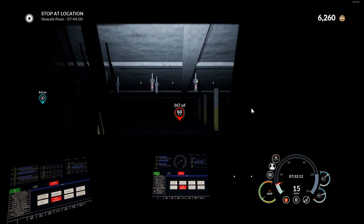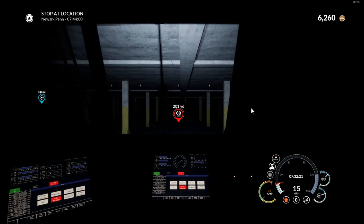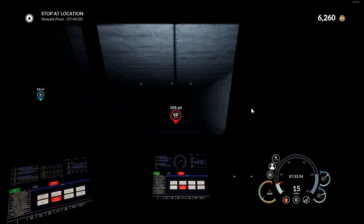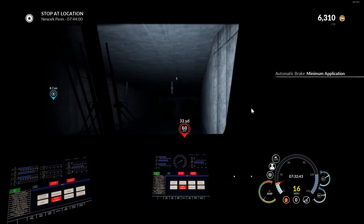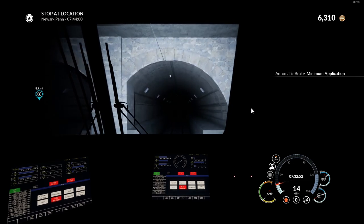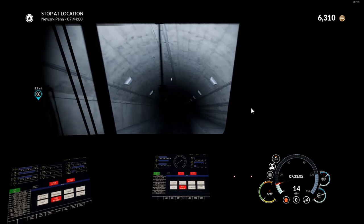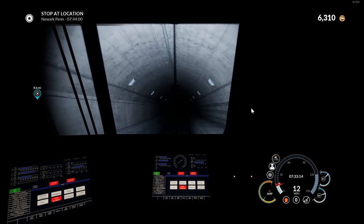Coming up to the other tunnel at the other end of the station - very dark, they need some lighting in here. Entering the tunnel now. Just letting it roll to see what happens - I reckon we'll hit 60 by the bottom of this tunnel from gravity alone, that's how steep it is. Not applying any power. We're at 32 - halfway there. Didn't quite make it, we hit 40. Let's floor it then.